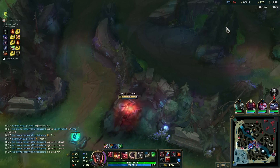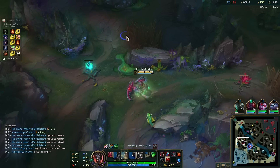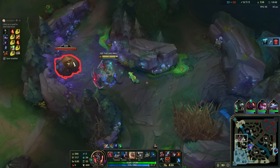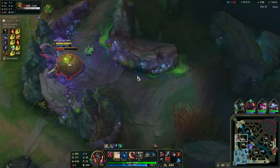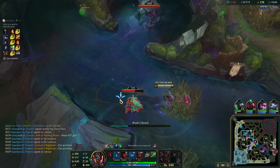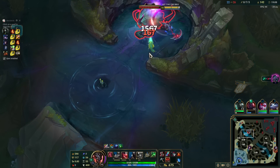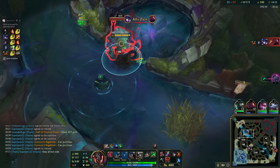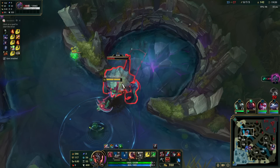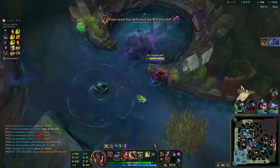We need to farm a little bit more. Yumi should stay on me right now - Yumi should definitely be on me. Jon is bot, so I can take this Herald. There we go, just like that.